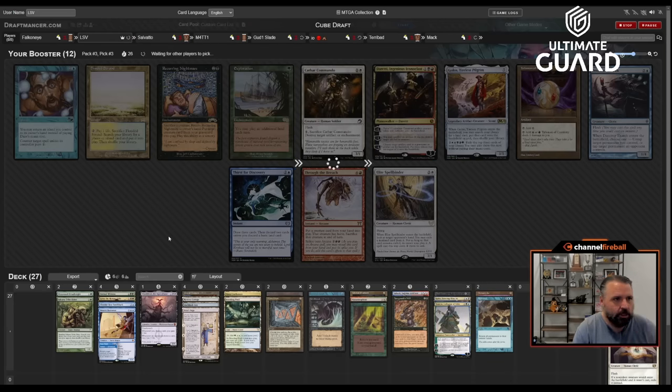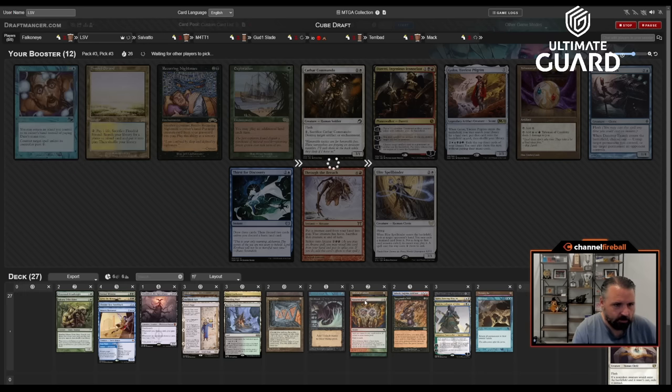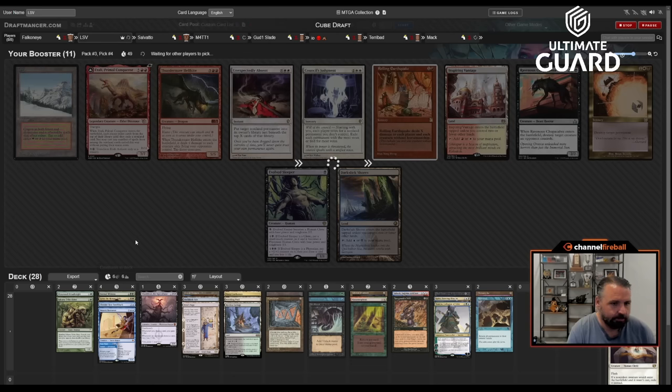Depending on the circumstances, sometimes you play Shieldred first as well. My mana is pretty good — I have black-green, blue-green, and three-color land, Talisman, Manamorphose, Sakura-Tribe Elder — feeling pretty good. Oh, and there's Fast Bond! Slamming that. Makes me a little sad about Time Spiral but I think after passing Salvato a Mox there's no way I can pass Urza's Saga. This deck is shaping up to be an all-timer. I actually think Kaito is probably not even good enough. At 19 lands plus Lotus and Mana Crypt, so we've got a couple cuts we can make.